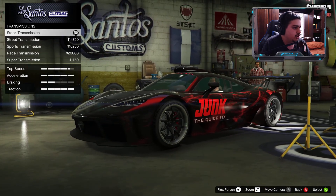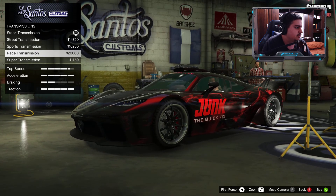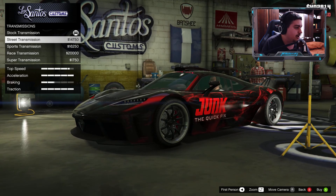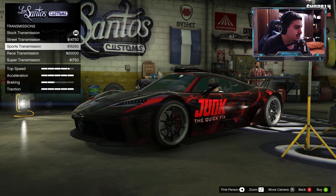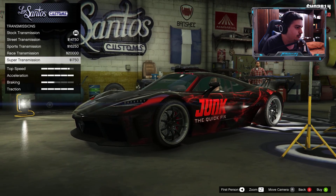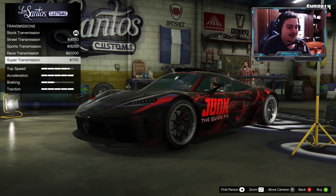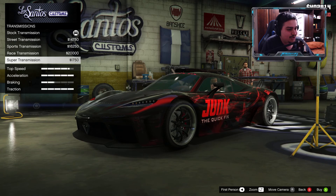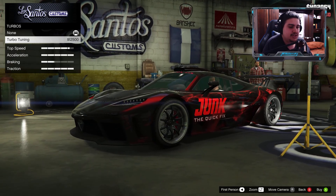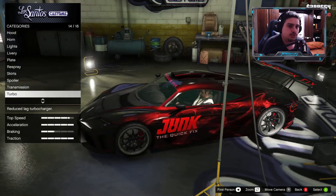Going down to Transmission, I'm gonna upgrade this. Wait — 14,000 for street, 16 for sport, 20 for race, and then super for only 1,007? That's weird, not sure why they did that. Maybe it's a bug in Story Mode. We're also gonna put turbo on.